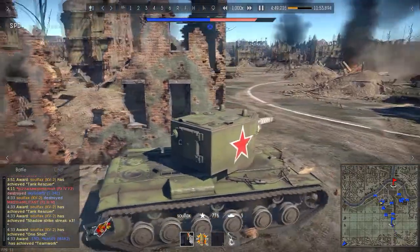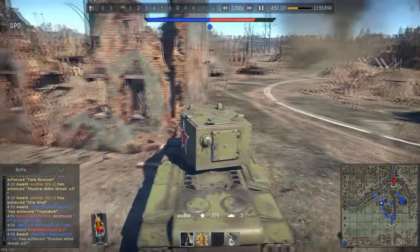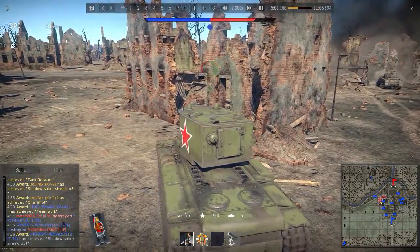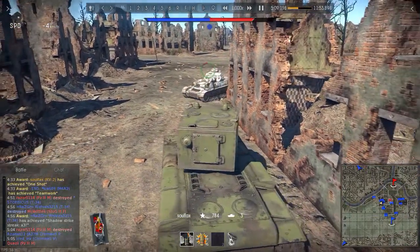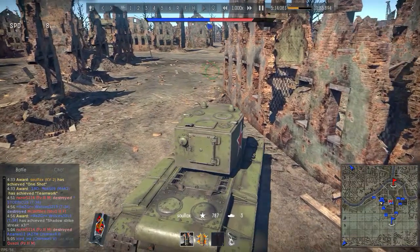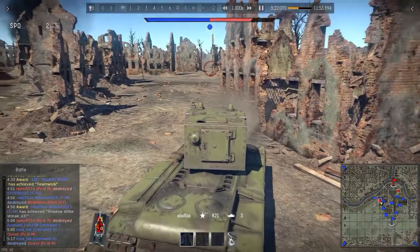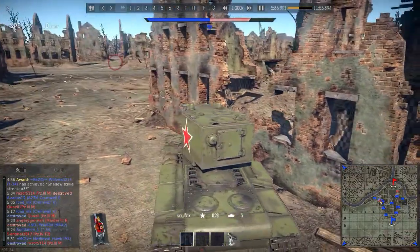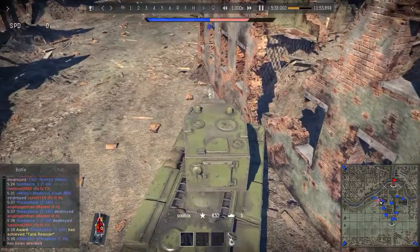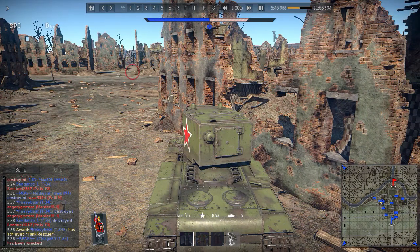Now here comes the part where the KV-2 really doesn't excel, because I am reloading and a Panzer IV-F2 is trying to flank me. I have to play a bluff here — I'm going to turn around my tank and try to both angle my armor and point my gun around the corner. He doesn't know that I am reloading, but because I don't have my gun pointed at him he just comes around the corner, puts one shot into me and backs off. Then another Panzer IV-F2 comes around, shoots at my turret, knocks out my cannon, and just runs away. He still could have put additional shots into me, but the Panzer IV-F2 on the other side of the building didn't bother to check if I got shot, and doesn't know that I am actually repairing — that's what I was talking about, I am playing a bluff here.